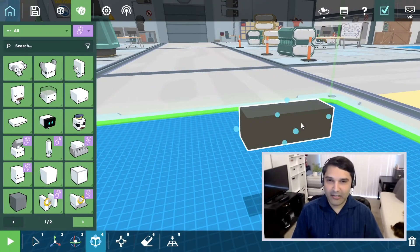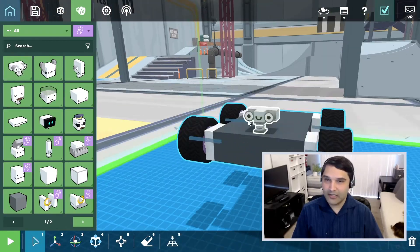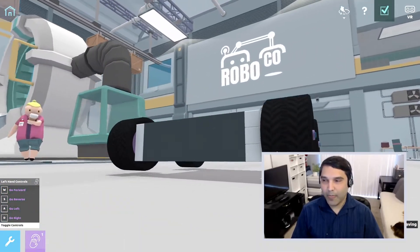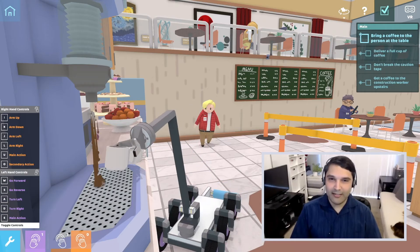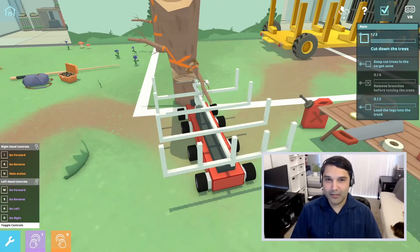In RoboCo, you design robots to meet the needs of squishy, hapless humans. You build robots out of parts like blocks, rods, gears, motors, and pistons. You hook up controls, and then you try out your solutions in challenge environments. Over the campaign, you unlock new parts, you discover secrets hidden within each environment, and you can expect to use your brain, enjoy some goofy humor, and come away with creations that you're proud of.